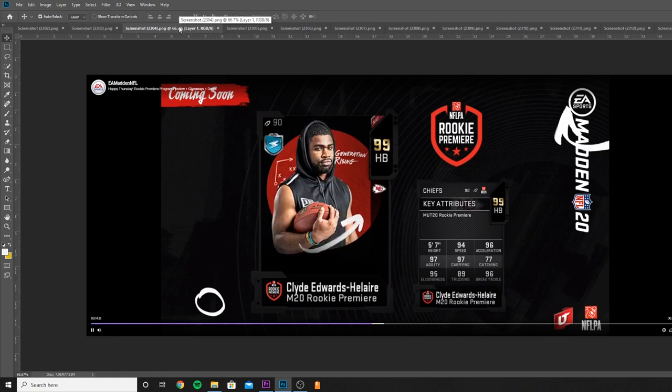Moving on to Clyde Edwards-Helaire. I think this might actually be the best Rookie Premier, or one of the best, just because he's going to be on the Chiefs, going to get a lot of stats, probably a lot of cards. His stats: 94 speed, 96 acceleration, 97 agility, 97 carrying, 95 elusiveness, 89 trucking, 96 break tackle. He's 5'7". I don't think he'll be the best for this Madden to play with, but I think he'll be one of the best choices looking towards next year.